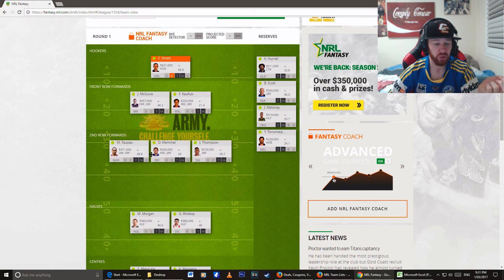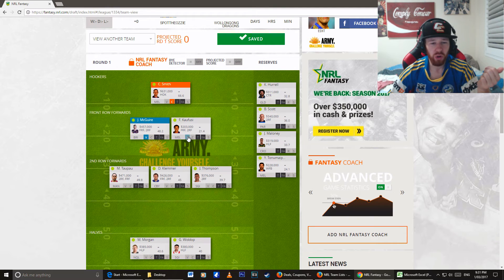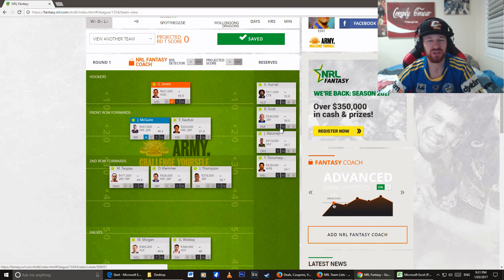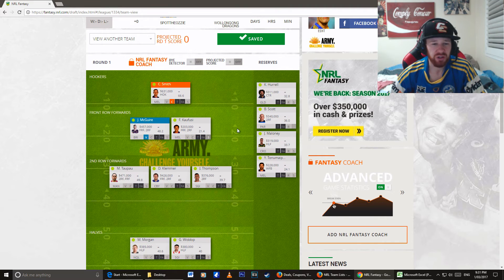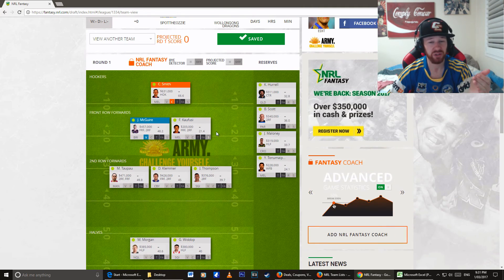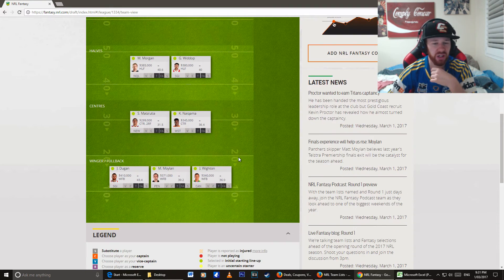Effectively, we make a captain whose points get doubled, and a vice captain — if the captain doesn't play, the vice gets double the points. Of course I'm going to captain Cameron Smith. I might just put Scott in because I think Scott might do a better job that way. I'm not risking it. Picking up Kifusi was a bit of a risk considering whether he'll actually be playing, but I just wanted to make sure I had a solid team, so we're going to substitute him straight in.